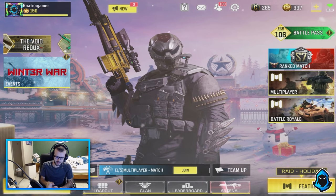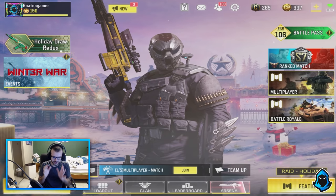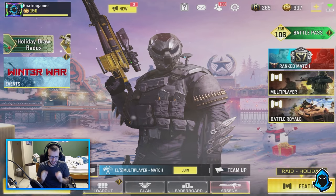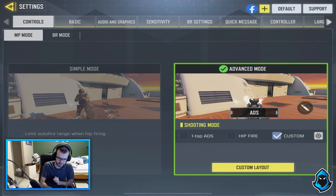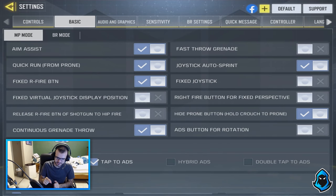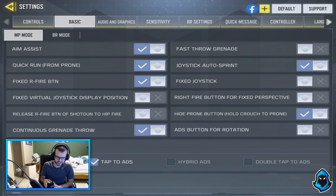What I really wanted to show you guys for this video is some sniper gameplay. They actually fixed sniping in a way where it just works now — it absolutely works. The setting I'm talking about is if you go to Settings, then Basic, there is a new button that says ADS Button for Rotation. I tweeted this out and a lot of you guys were like, what does that mean?